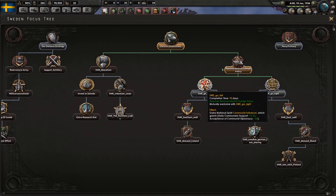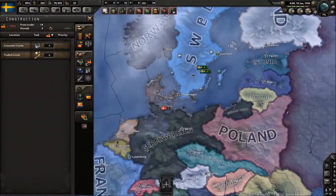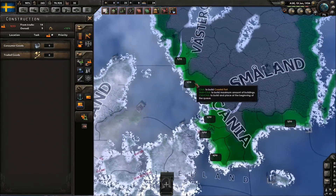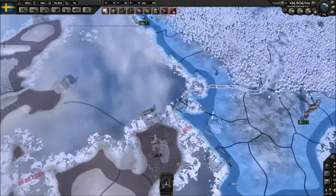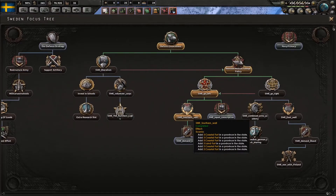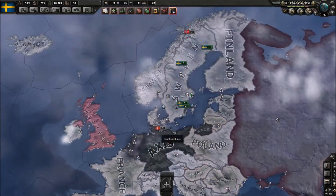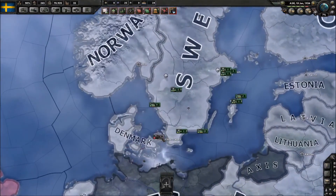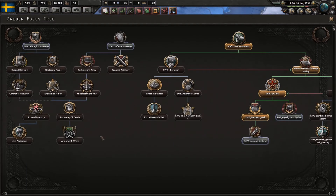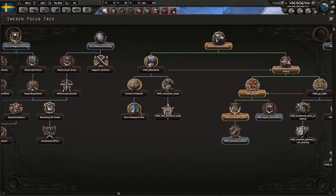Let's go down here and start with going left. Here we can go to the southern wall — the Skånelinjen — which fortifies this area and adds land forts. It's really strong right now. The idea is: if you're in the Comintern and Germany invades Denmark and Norway, you want a strong defense here so they can't push through. I'm probably going to move both of these defensive focuses down into this defense area — I think that's a better idea.